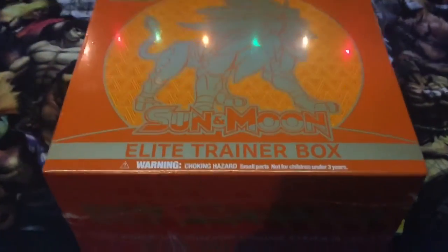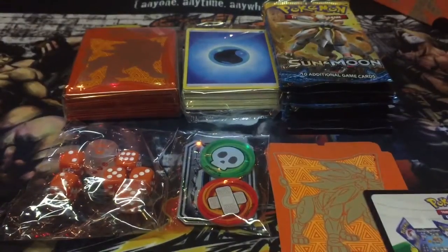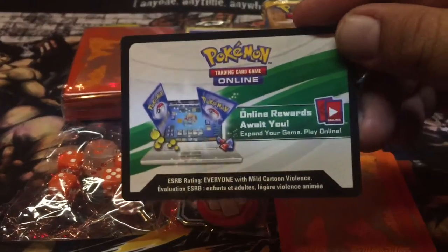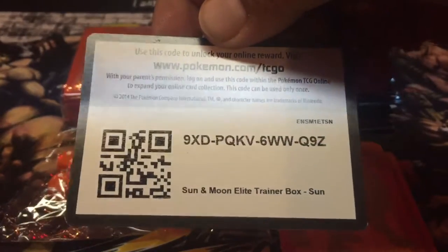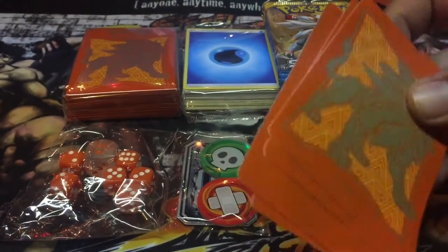We'll take a hibernation day. So yeah, let's open this up. This is everything out of the box. Here's the box — it's now smaller and it's cooler. There's a code card — whoever can get it can have it, first come first serve. I don't really play online anymore. So yeah, you get card dividers, which is cool.